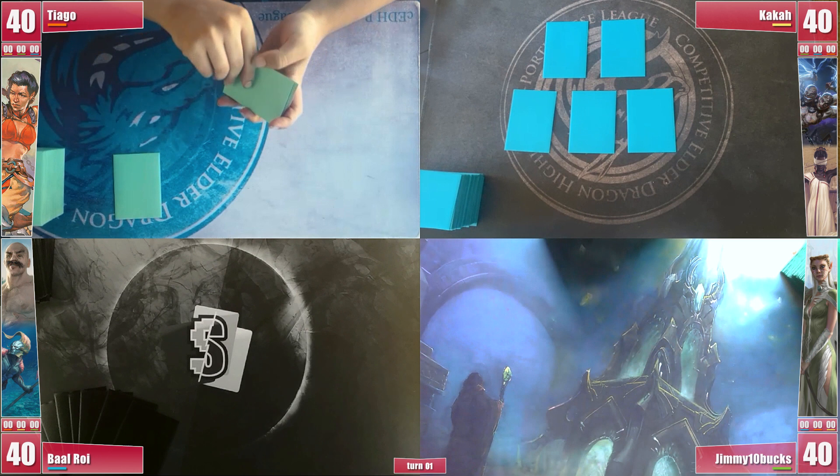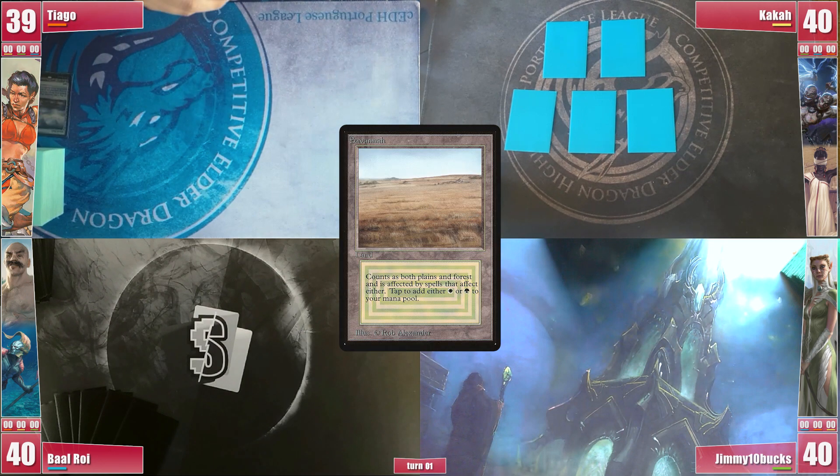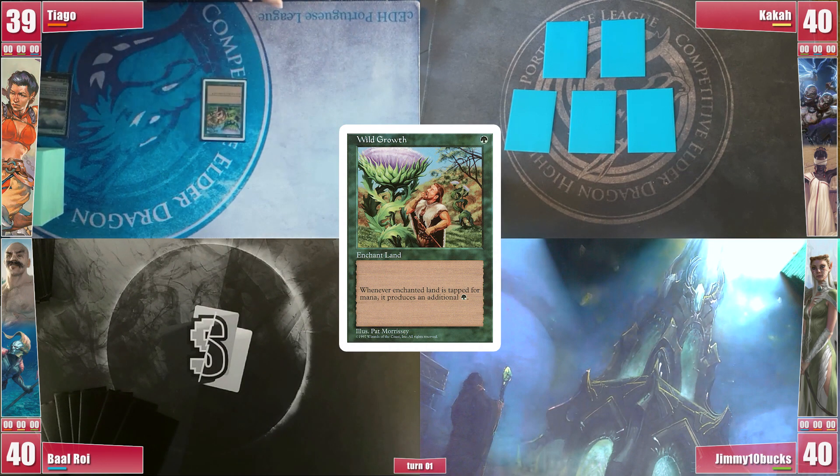You ready for the match? Players are timing the game to try to complete it in 75 minutes, which is the runtime for the Tier1Con. Tiago starts his turn with a Marsh Flats, cracking it for a Savannah and short-cutting with a Wild Growth on it, passing the turn.